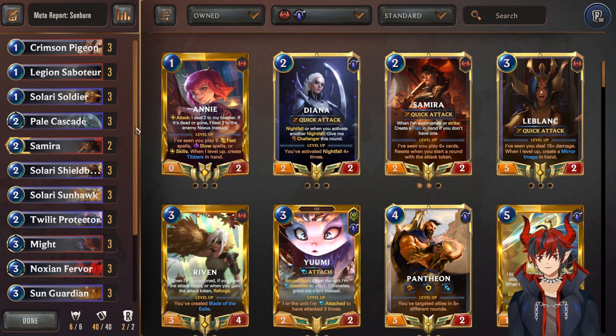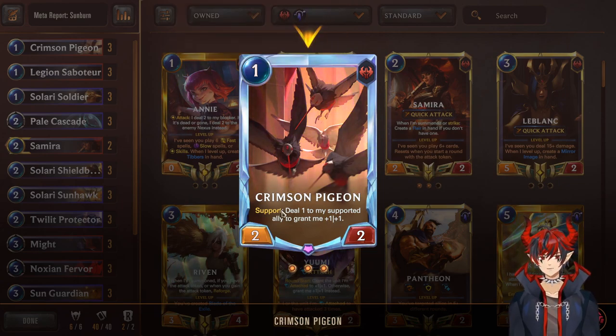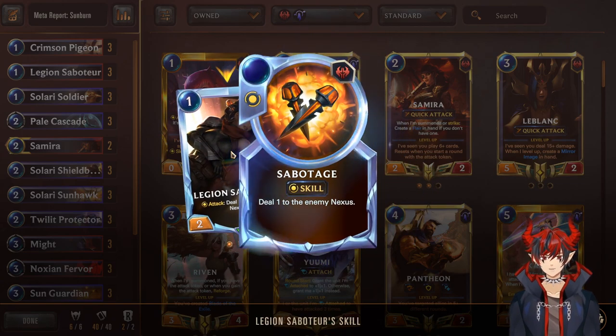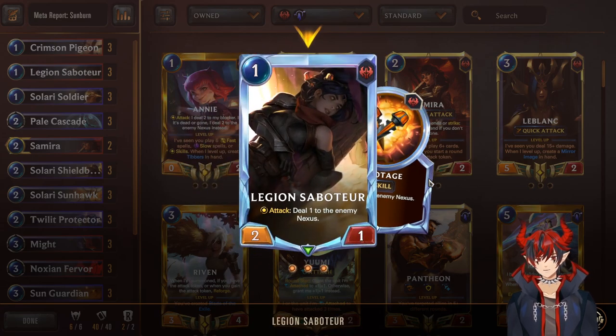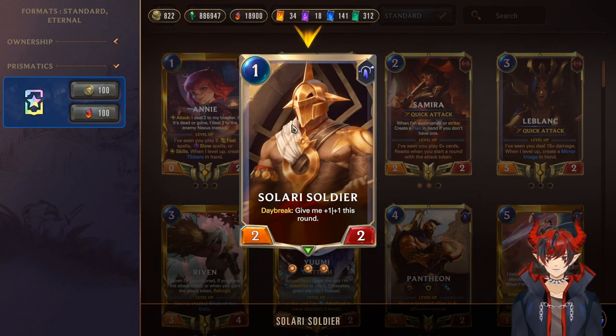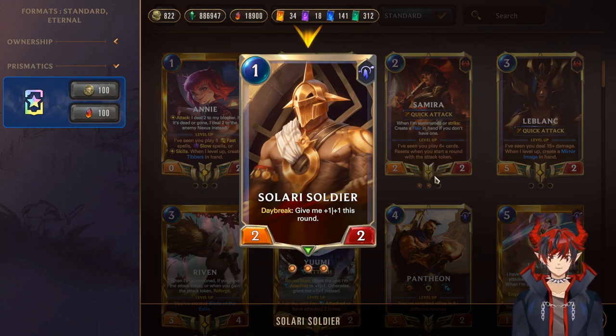Starting with the list, we have Triple Crimson Pigeon — 1-mana 2/2, one of the best aggressive cards in the game. Support: deal 1 to my supported ally, grant me +1/+1. This has insane synergy with the deck because of Daybreak — Daybreak gives units temporary stats, so Crimson Pigeon can use those temporary stats to give itself a permanent buff while not hurting your board too much. Next we have Saboteur, a 1-mana 2/1 — on attack, deal 1 to the enemy Nexus or Furree on attack call. Even if she gets blocked, she deals 1 cheeky damage that can go a long way. Solari Soldier — Daybreak, a 1-mana 3/3 if you play it first in the turn. That's really good on turn 1 and on defense turn in an aggro mirror. It's pretty good even on turns 2 and 3 — overall a really solid card.